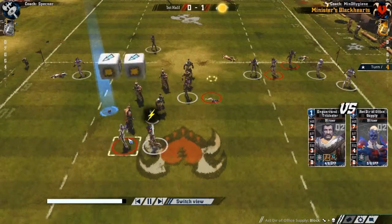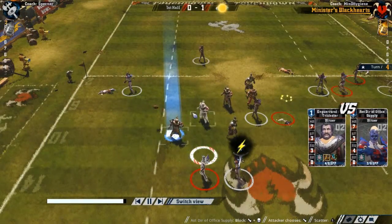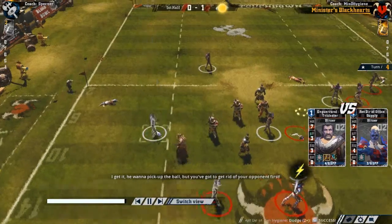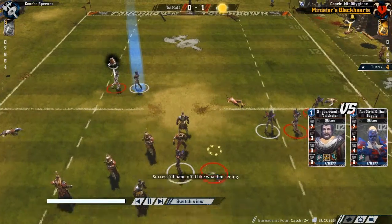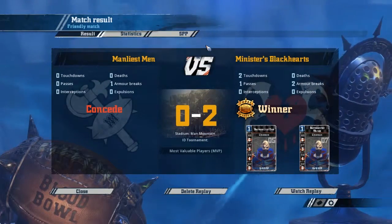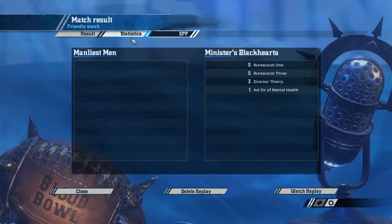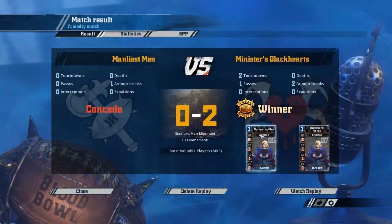Grab it and run that SOB in if I can. Let's see if I can push it out — push that ball. Same result, works for me. Grab it, dodge, let's hand it off to him. I guess he didn't want me to score again. Man, what a wimp. He didn't get any SPPs — Star Player Points. What a wuss.